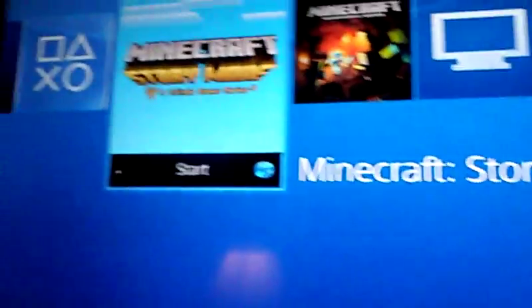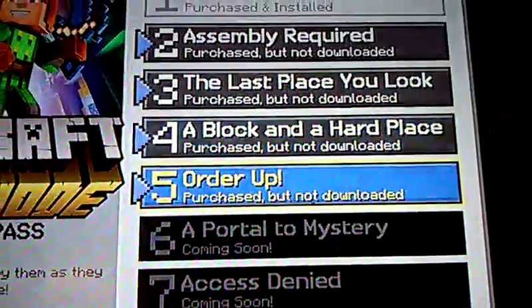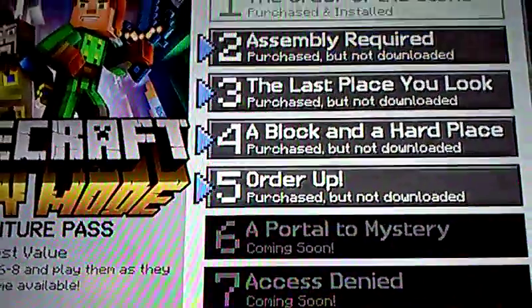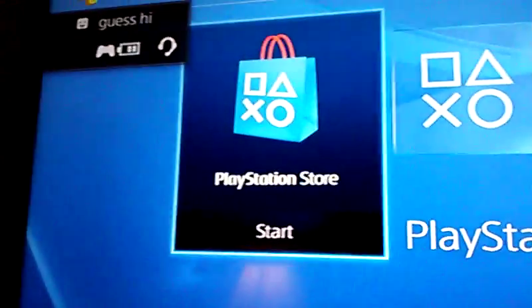If you go on the game, click on it, get sure to the place you store, and then it says download. One point something gigs. This is the same thing on that.